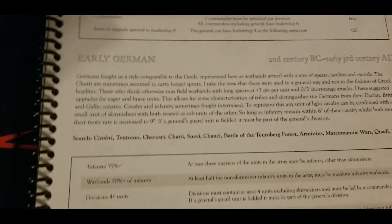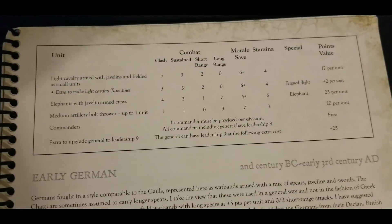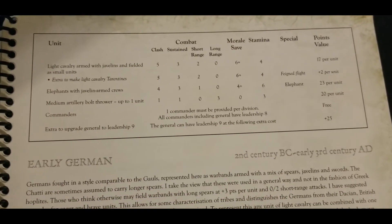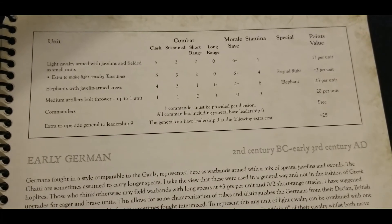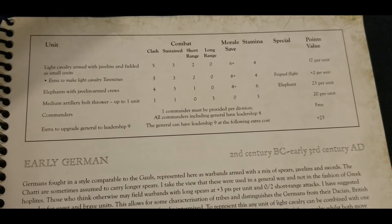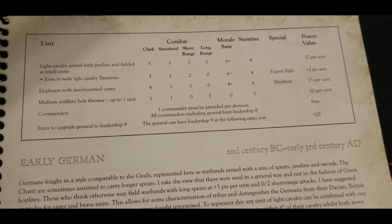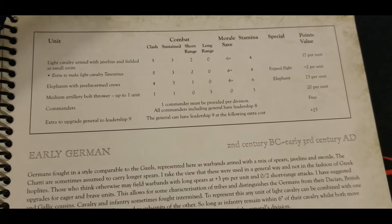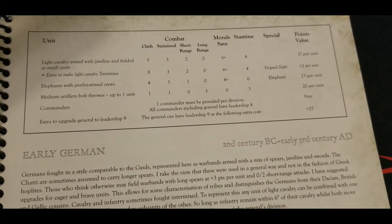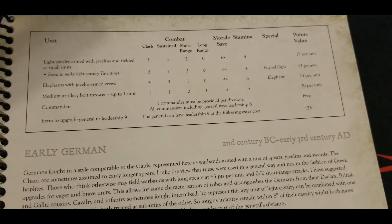We also have light cavalry with javelins as small units — typical light cavalry doing their work against skirmishers and weak flanking units. We can upgrade them to Tarantines for two more points, which gives feign flight without changing any other profile stats — a fantastic option in quantity. And on top of all that, we still have access to elephants for 23 points a pop.